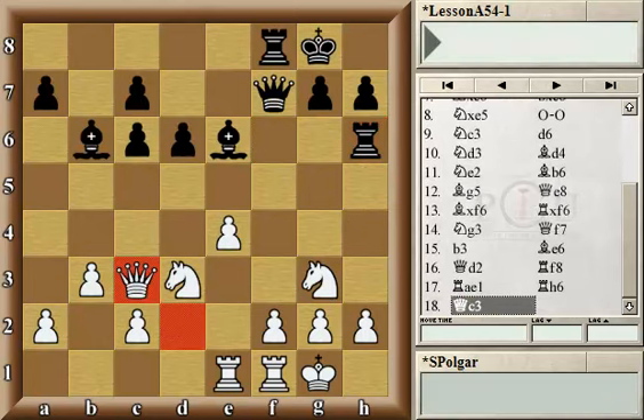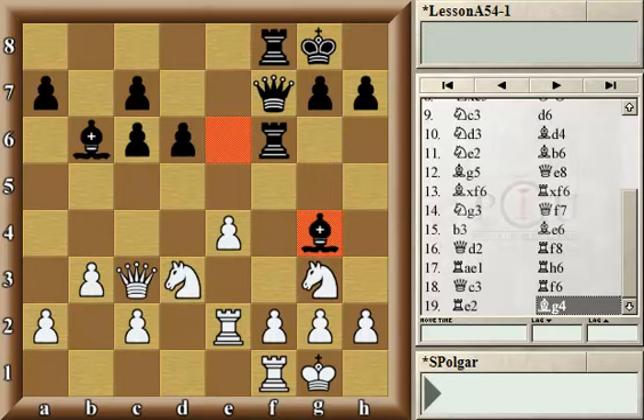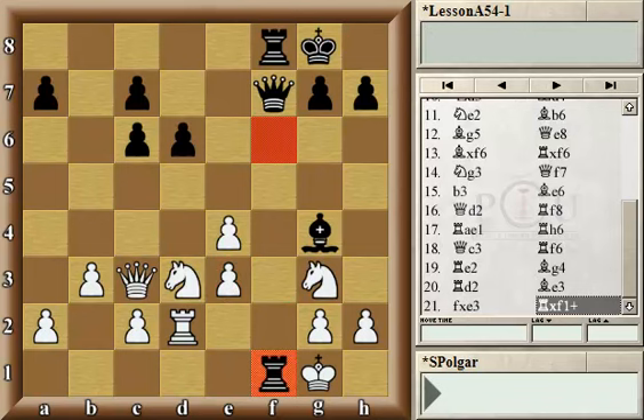White played Qd2, followed by Rf8, keeping pressure on the pawn on f2, then Re1, and Rh6. The plan is to play Qf6 and then Qh4, threatening checkmate. If the h-pawn advances, the g3 knight is lost. Therefore, Anand played Qc3, preventing Qf6. Black had an interesting idea with Qd7, preparing the very interesting idea of Bh3 followed by capturing on g2 and Qh3. Instead, black went back with Rf6. White probably should have captured the pawn on c6 but instead made a mistake by playing Re2, most likely overlooking the cute trick Be3, which traps the rook. After pawn takes, Rf1 checkmates. A very interesting game by two of the very best players of our time.